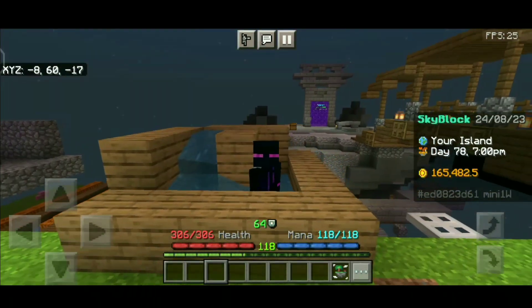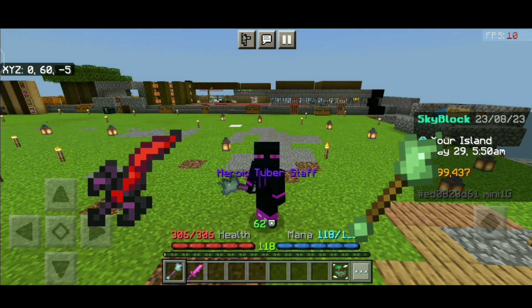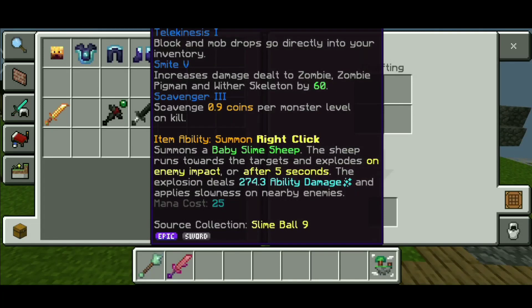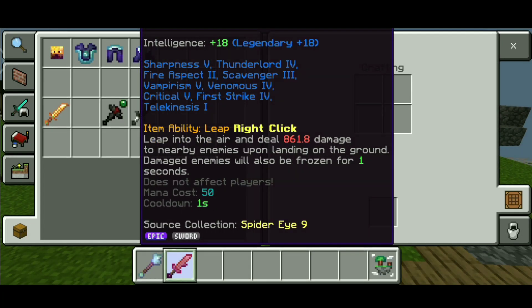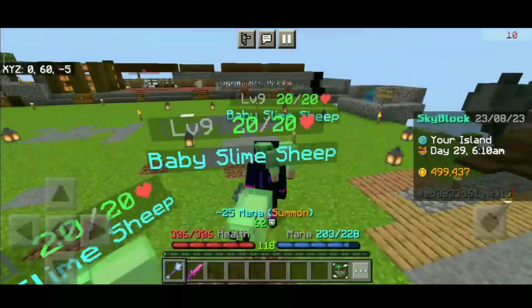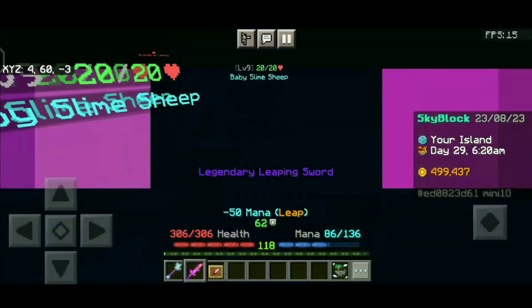Next I will talk about two more swords: Leaping Sword and Tuber Staff. If you're doing wolf slayers 1 or 2, I suggest you have the Leaping Sword because it is better than the Shaman Sword for starting. You must also have the Tuber Staff if you're doing slayers because it is super useful to grind for kills. I suggest you don't craft these two — just buy them because it will take a lot of time to craft.